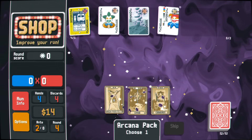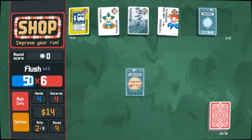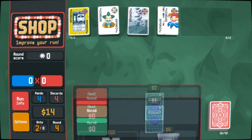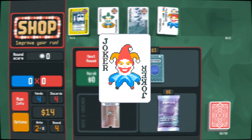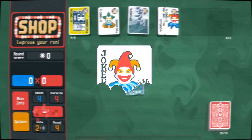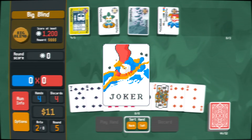While securing your chip source, you can pair it with Mult Jokers just to get a nice combination that can get you through Antes 1 to 4. The OG Joker gives 4 Mult every single hand, the Half Joker gives 20 Mult if your hand has 3 cards or less, and the Abstract Joker gives 3 Mult for every Joker card you have in your possession.